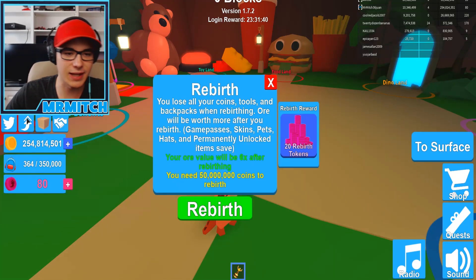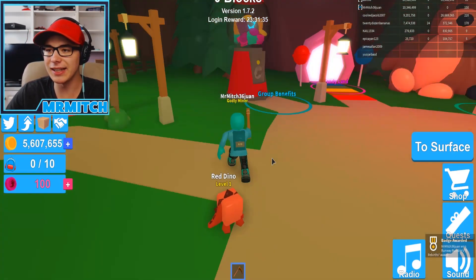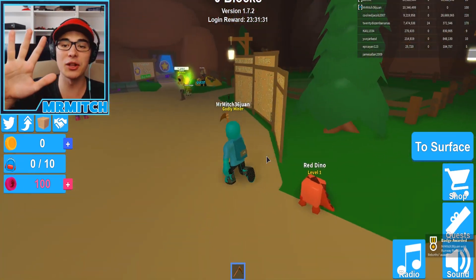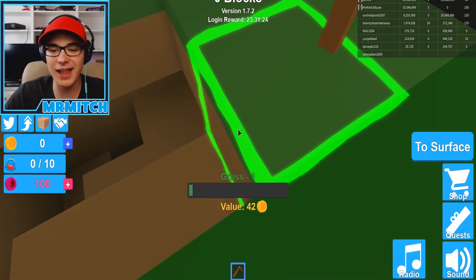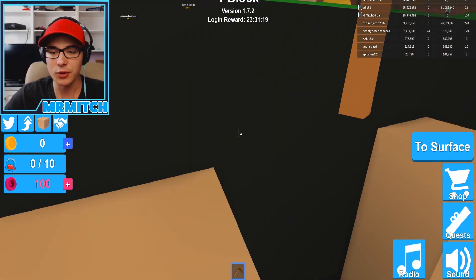I'll explain in a second — let's go into rebirth. 50,000 coins. The ore value will be six times after rebirthing — let's do that. Boom, just like that. Ladies and gentlemen, I am on my fifth rebirth and we have completely reset my account. Let's go back. It's actually doing pretty good though, because one grass block sells for 42 right now, which is absolutely amazing.